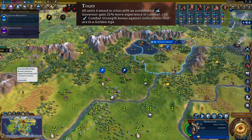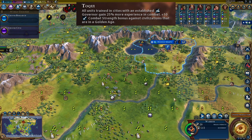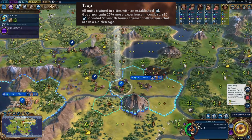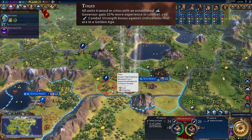Next up, Mapuche's civilization ability: Toki. This can be broken up into two abilities. Number one: all units trained in cities with an established governor gain 25% more experience in combat. Let's do a before and after. Without a governor established in our capital, we attack and get four experience for that combat. In this example we have Governor Victor established in the city, and our warrior is built there, so we should be getting 25% extra experience. And indeed, attacking the Poland warrior we got five experience — one extra experience than normal.